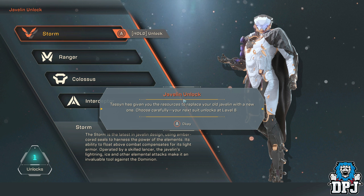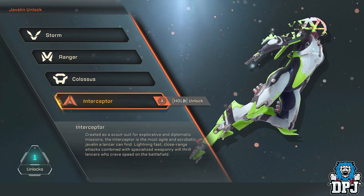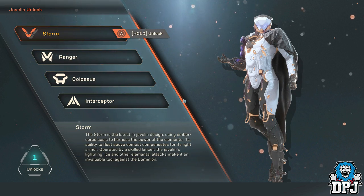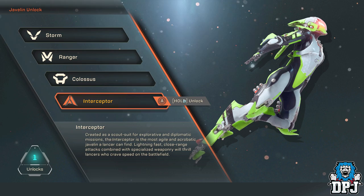There are 4 javelins to choose from: the Ranger, Colossus, Interceptor and Storm. Each 100% offers something the other 3 don't, and playing with each the difference is truly there. There is a play type for everybody, that is for sure. So let's start with the Ranger.